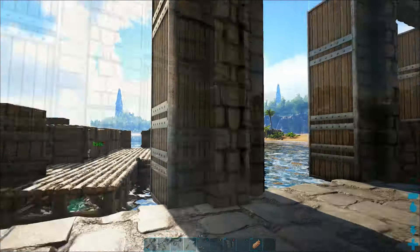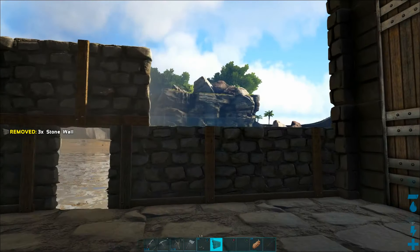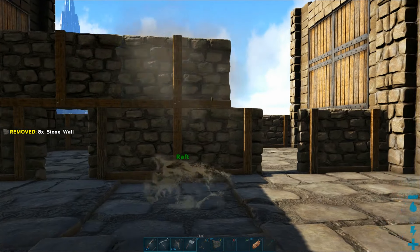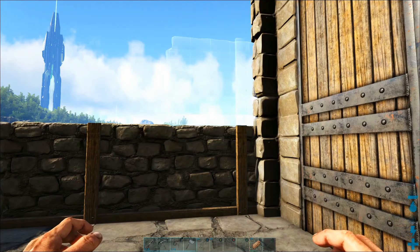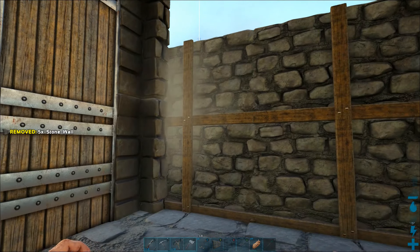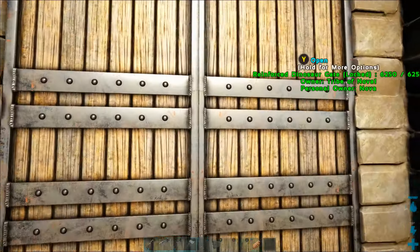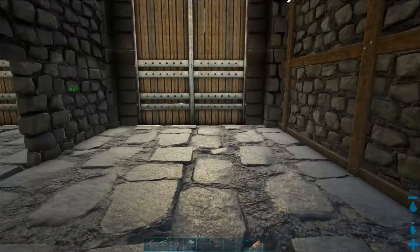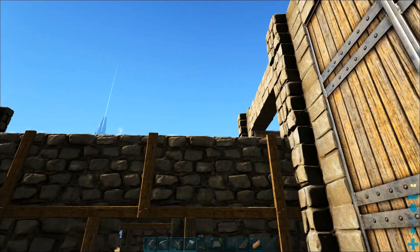We're back with stone walls and we're going to extend all of these to be two stories high. This gives us a lot of room to build inside the base, and it'll even be big enough for dinosaurs to come in — just be careful not to hop on their saddle or you'll get stuck in the ceiling. Two stories high should be enough to protect us even from a Tyrannosaur. We now have a cool courtyard that we can use to lure a predator in and then slam the gate shut to trap it — a very effective taming method.